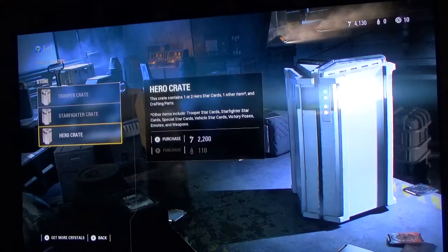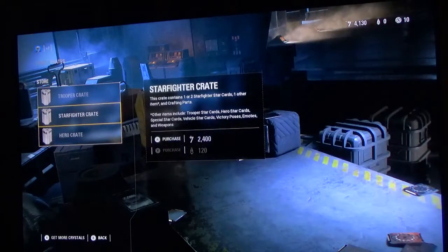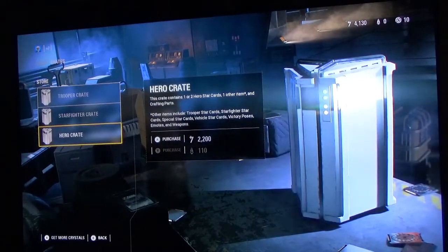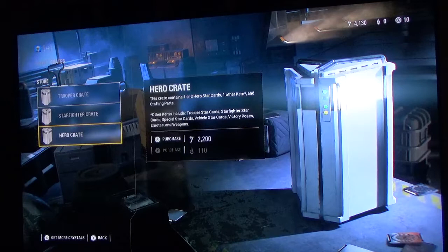That's 120, and that's 6,000 there, half of the 12,000. So 6,000 crystals in a Stark Fire crate, 6,000 in a Hero crate, so that's 12,000 in 6 piece divided by 1 tin crystal in sheep.